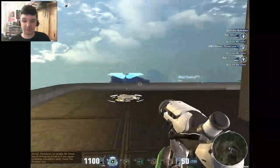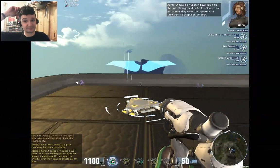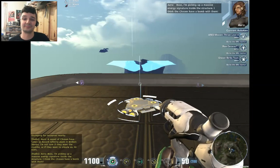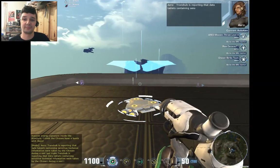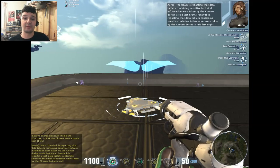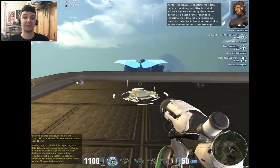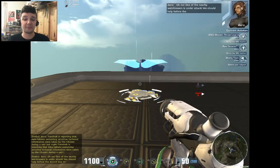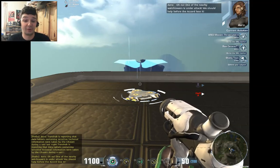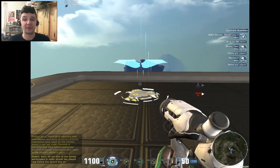This is the roof of the place. A squad of Chosen have taken an Accord refining plant at Broken Shores. I'm picking up a massive energy signature inside the structure - I think the Chosen have a bomb with them. So, the idea behind the quest system is that instead of going to a person with an exclamation mark above their head, getting a quest and doing it, things happen near you. And if you're in that area, they'll say you should help out with this problem. Which is a really nice idea and it often works, but I find the voiceovers really annoying because they tend to point out the obvious.